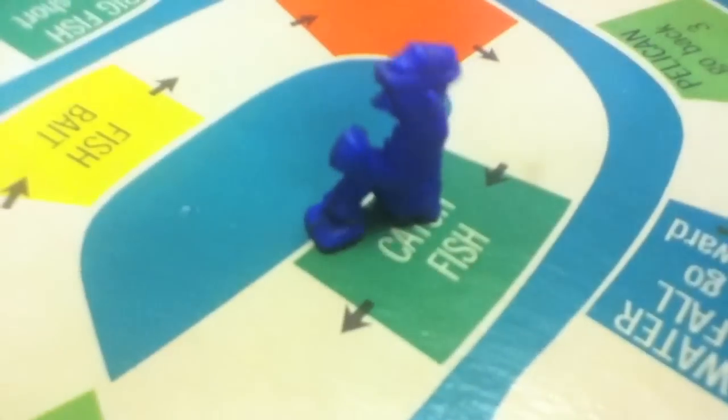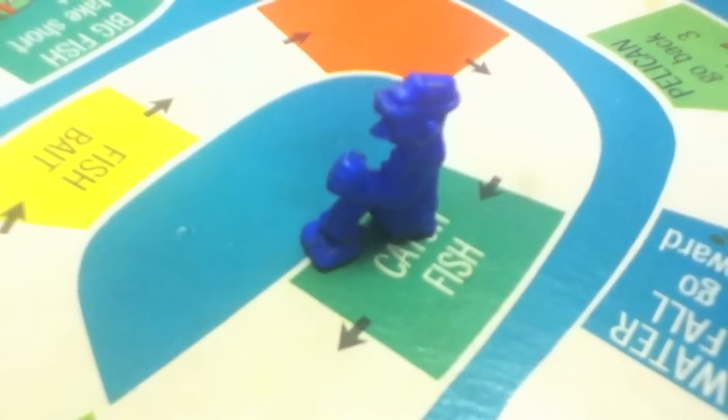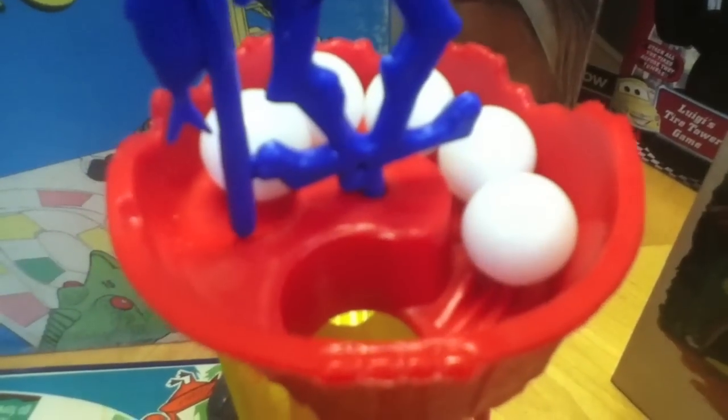When one of your opponents lands on Catch Fish, he can work the mechanism. You hit this hand — it hits the pivot point, pushing this red rod up through a hole in the crow's nest, which pushes up one of the marbles. But several might come — let's see how many come with this.